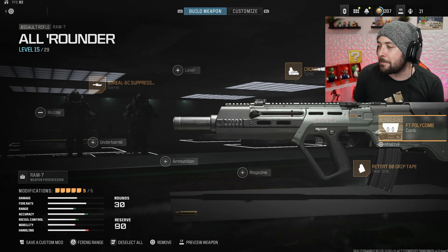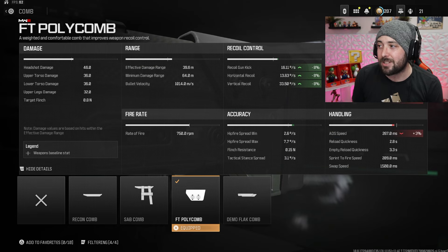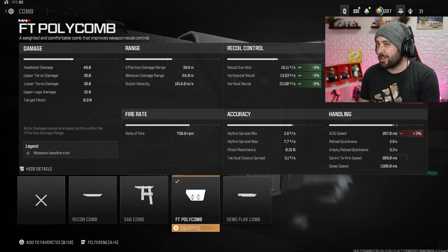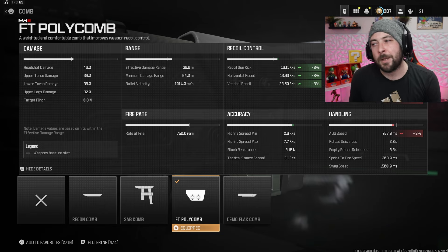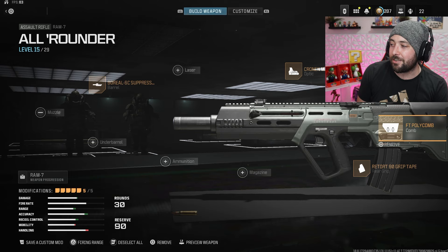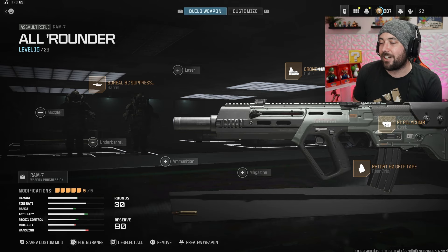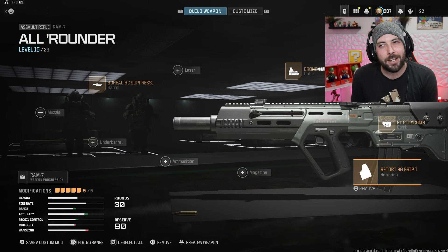Then we got the FT Polycomb, which is pretty good as well for recoil control and gun kick control — 8% across the board: horizontal, vertical, gun kick, everything at 8%. We're only losing 3 ADS, whereas on the stock we lost 3 Sprint to Fire. So these two attachments kind of balance each other out — one makes you lose Sprint to Fire, the other makes you lose ADS. You're getting a two-for-one kind of deal.